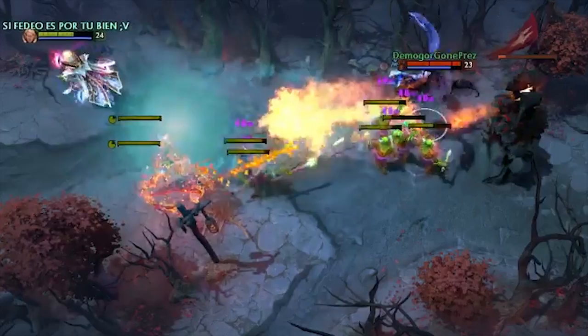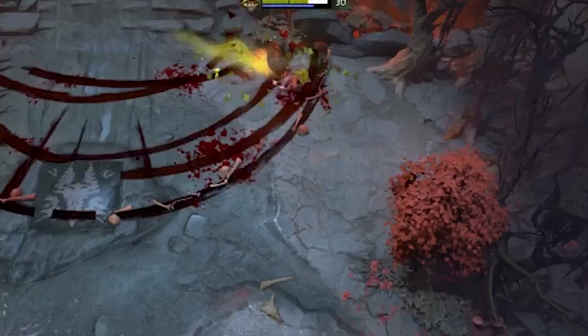You can also use the town portal scroll just to return to lane faster. Teleporting is not interrupted by damage, only by stun and root effects, meaning you can escape some heroes with a teleport.